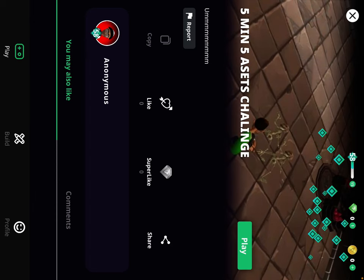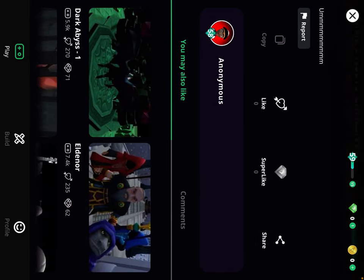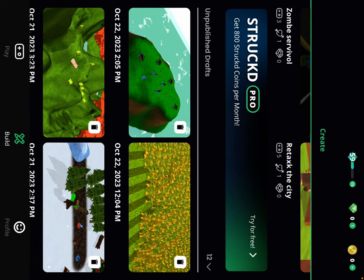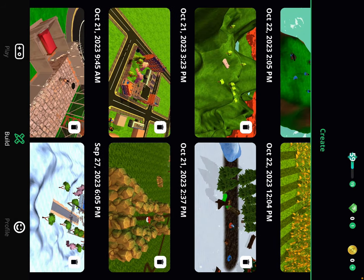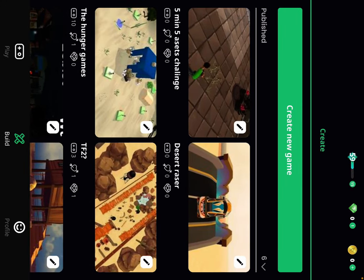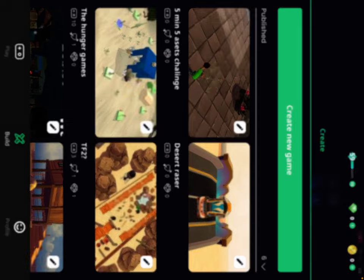If you guys want to try it out — these are some of the games I've made. Where is it? Now I publish it. Yeah, that's just five assets — five minutes and five assets. That's the challenge. Thank you.